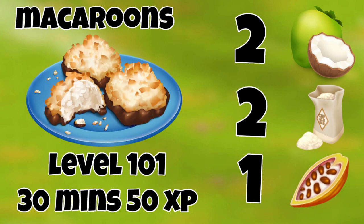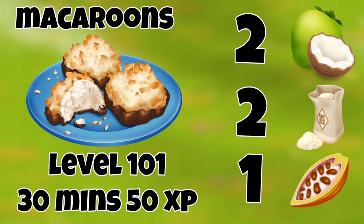For the macaroons, we need two coconuts, two sugar, and one cocoa bean. It's level 101, 30 minutes to bake, and earns 50 XP. You can serve these macaroons in the grocer, the beach cafe, as well as in truck orders and boat orders.